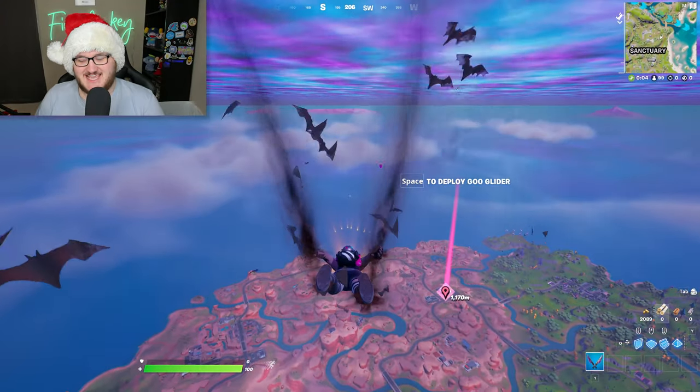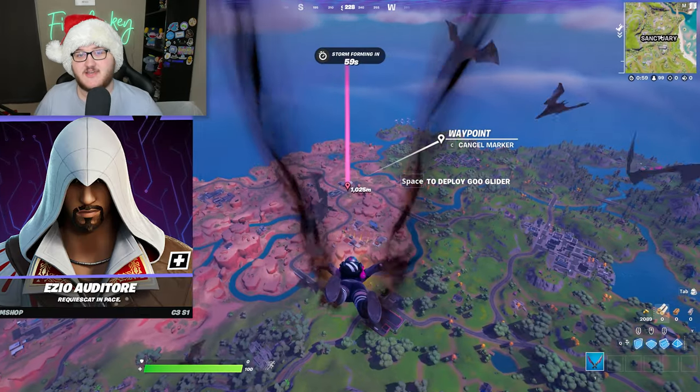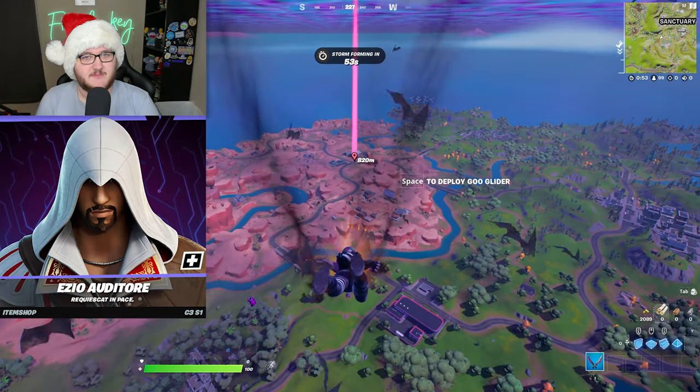What's going on champs and champettes, it's FireMonkey here. Assassin's Creed is collabing with Fortnite with the Ezio outfit coming to the item shop in the near future. However, some people will be able to obtain the outfit early by purchasing a video game on the Epic Games Store.